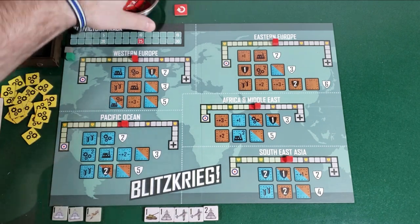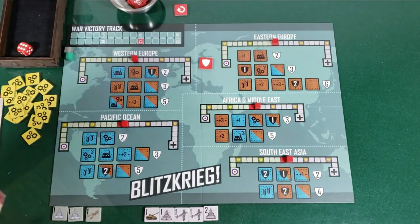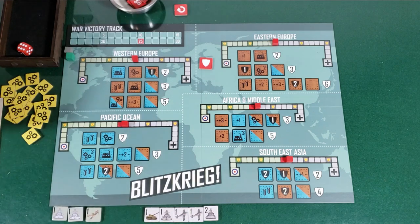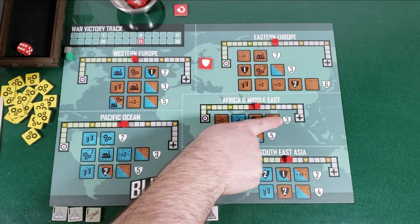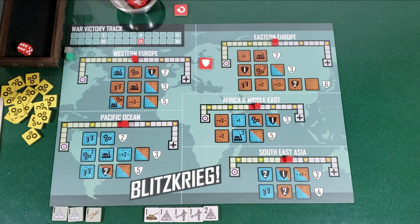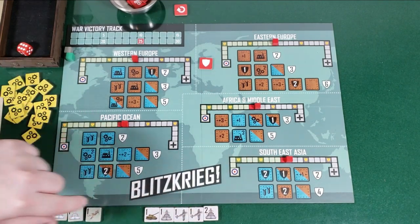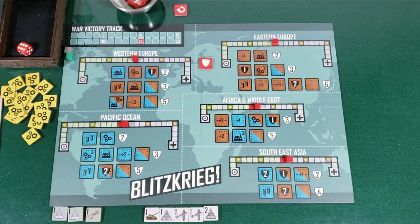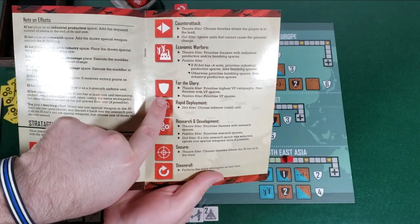For the Axis, we go ahead and start off with them — Axis always goes first. I draw a stratagem: the Shield, which is For the Glory. Theater filter: prioritize highest VP campaign, then theaters with VP spaces. It's going to be African Middle East — that campaign has three VP, which is the highest of any of the opening campaigns. Position filter: prioritize VP spaces. There is no unit filter for the Glory.